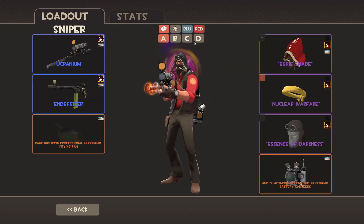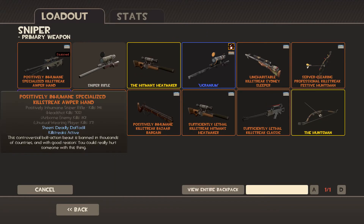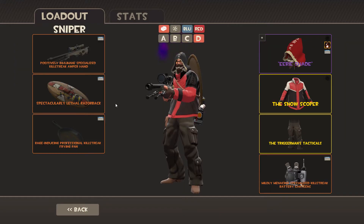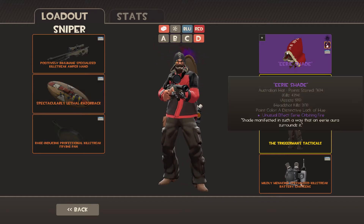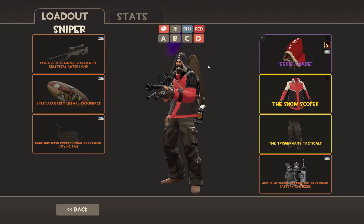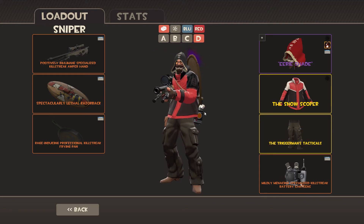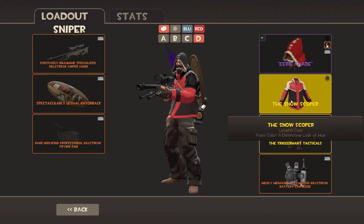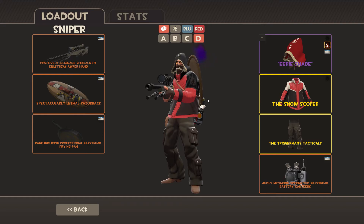For Sniper, this is where I have something in mind specifically. For the primary I'd probably use either the AWP, since I do have that, or the Machina. Then Razorback — that'll probably bait some spies in; I'll be able to hear it and then pan them. The thing is: if you equip effects like these orbiting ones, they just vanish in-game. They aren't on your character and enemies can't see them. That's what would hide my Sniper's unusual. Plus I like this combo with the Snow Scope and Trigger Man's Tacticals — it would just basically look like a normal Anger, Snow Scope, and Trigger Man's Tacticals when the effect is adjusted.